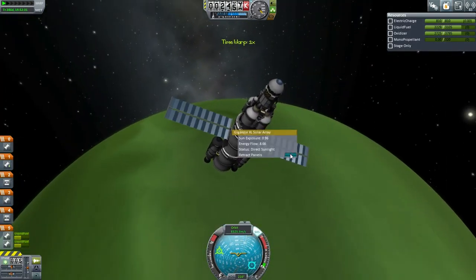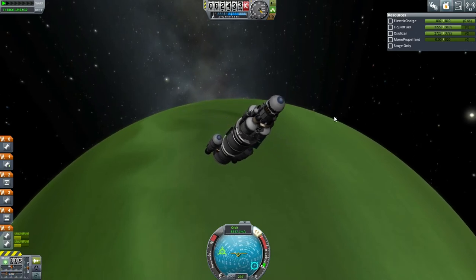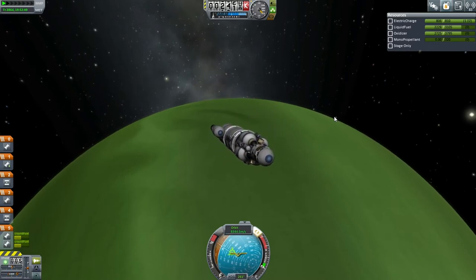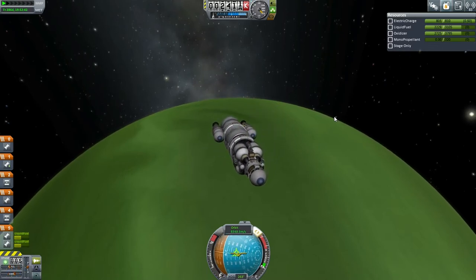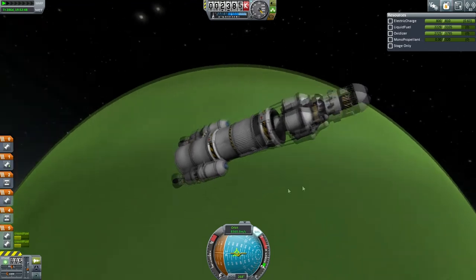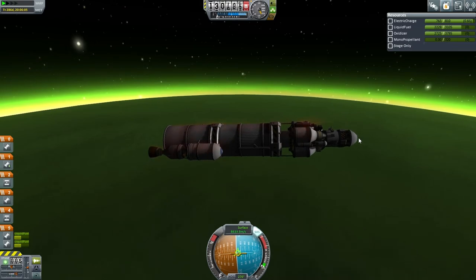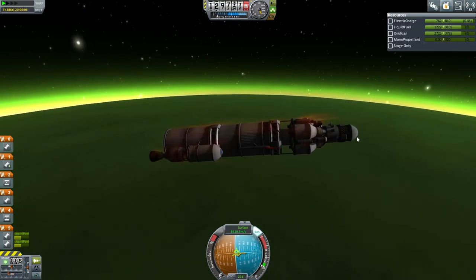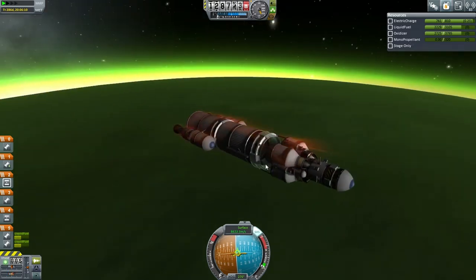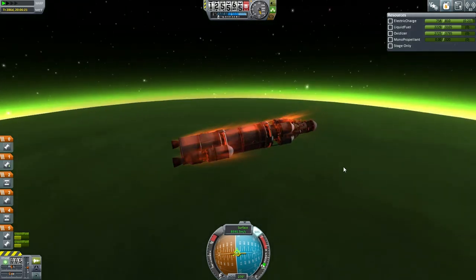Time to retract solar panels and go retrograde. The mission is oriented properly for Joule aerobraking. Here we go — 8,600 meters per second. Those Joule aerobrakes are going to be interesting in 1.0. I don't know how probes will survive that very easily — lots of heat shielding necessary probably.